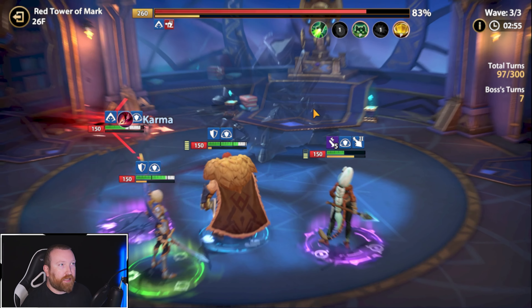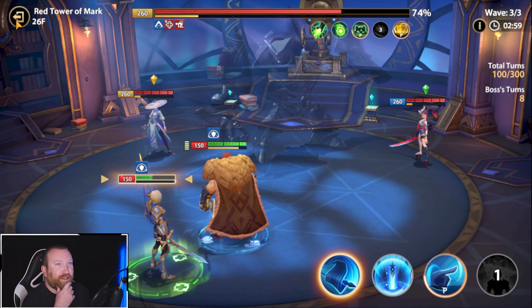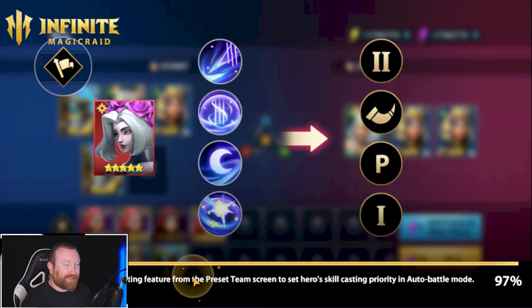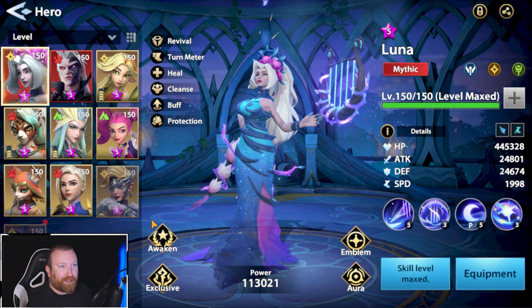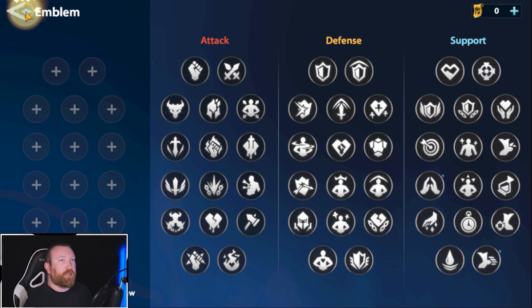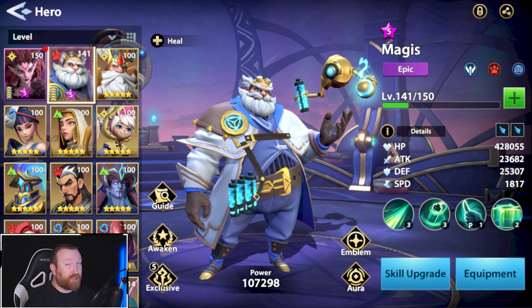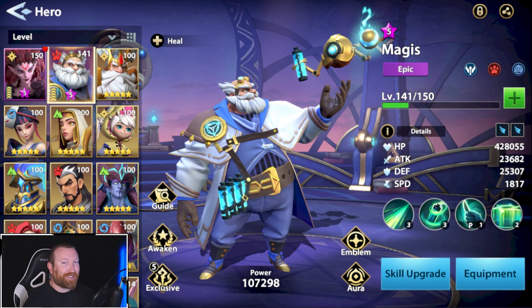We're going to wait and come back to this, hopefully getting floor 26 done. Magus needs his emblems — they're going to give him so much damage reduction and support. Let me know if you have Magus saved on your account; you probably should, especially if you're going for Lucifer as your first mythic. See you guys next time.